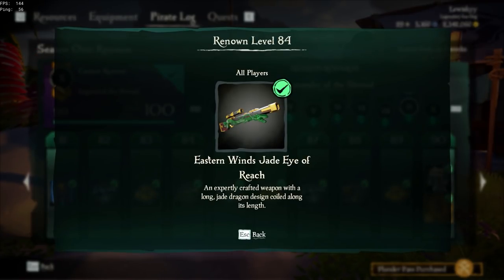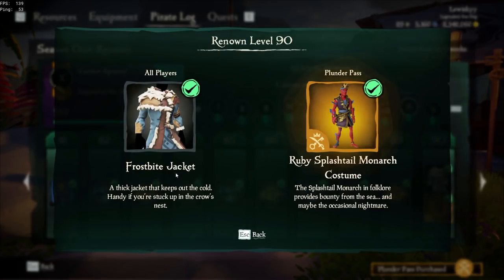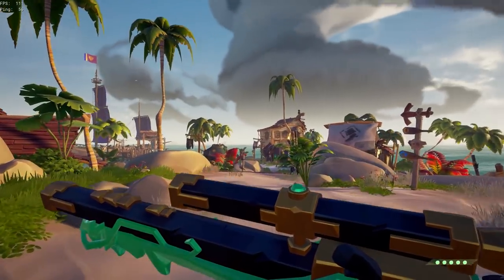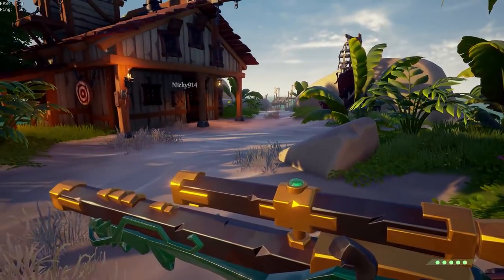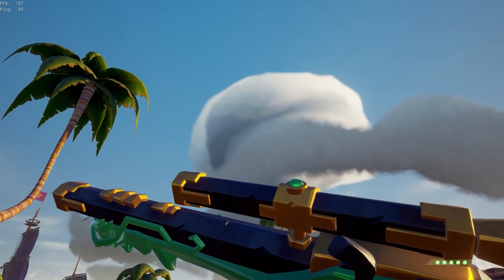In Section 9 — Commander of the Shroud — you will unlock the Eastern Winds Jade Eye of Reach, the Frostbite Jacket, and the Ruby Splashtail Monarch Costume. The Eastern Winds Jade Eye of Reach is absolutely gorgeous — as you can see here it's kind of bluish black with a jade bottom to it, with gold accents and a green gem on top.